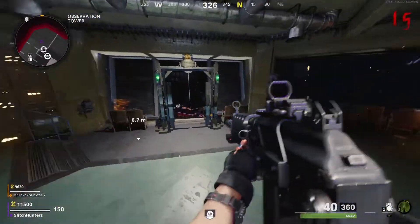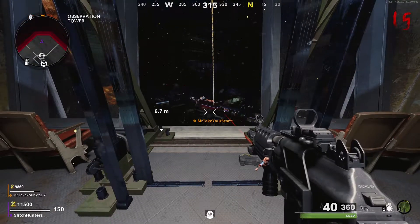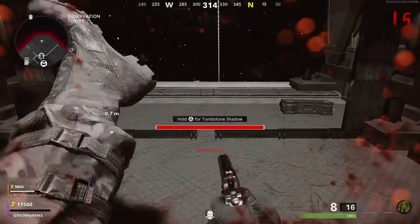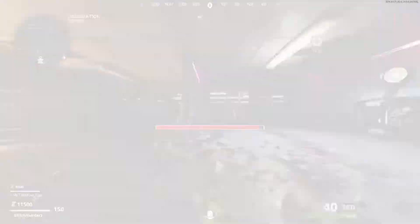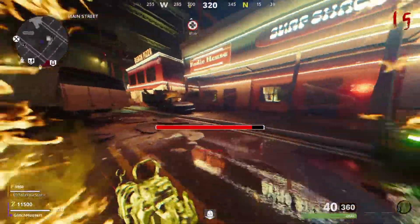Once you are up at the tower, what you want to do is get knocked — whether it's with a grenade or just die from the gas. Then you want to go into your tombstone and go to another zipline.